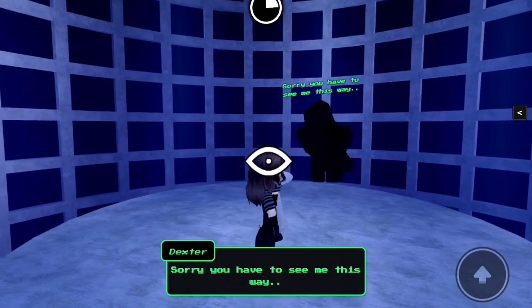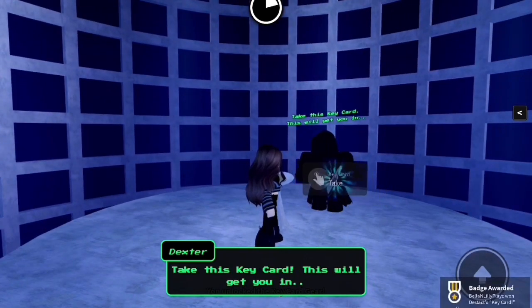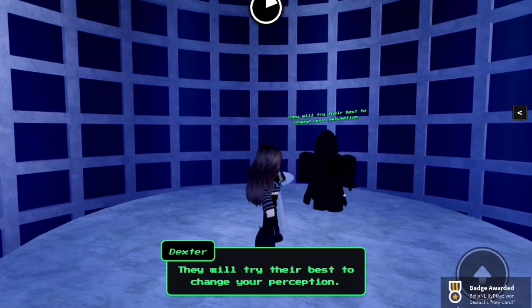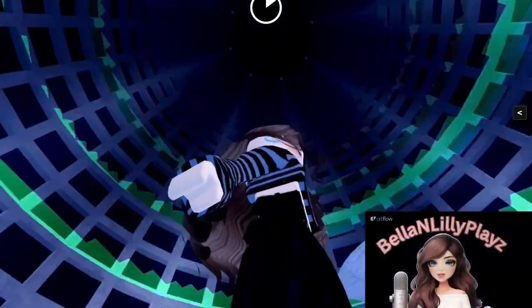Hello there. Sorry not to see you this way. The other side makes me avoid it. Here, quickly. Take this key card — this will get you in. Now don't forget, I will not listen to what is in front of you. People will try their best to change your perception. I have to go now. And then, we die.